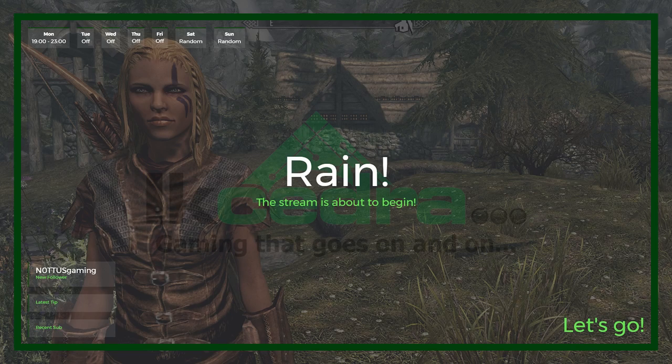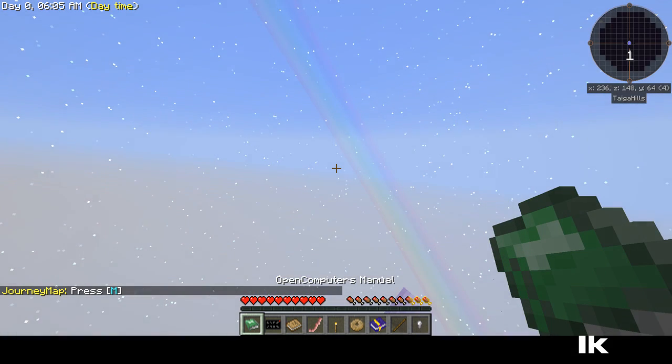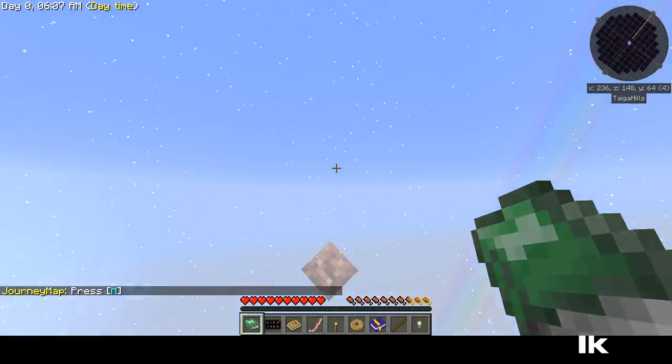Let's see. Let's transition over. So, Skyfactory 3 stream. Create a world. See how this goes. And we are here. Day zero. Can you have a day zero?